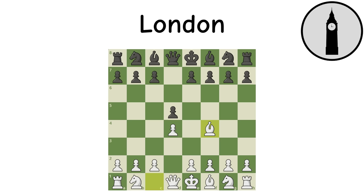London: This opening quickly develops the bishop and is known for being a system opening, meaning regardless of what black plays, white can always move their pieces in a similar way. The London is in a unique spot because it is both extremely easy to learn and play but also objectively good enough to be played at the top levels. There do exist some dangerous anti-London lines, but that doesn't take away from the fact that it is a quality opening.